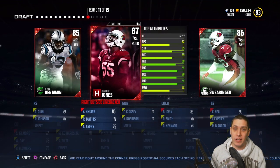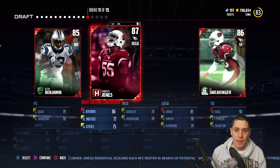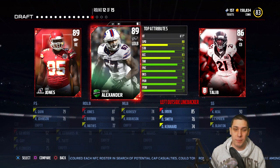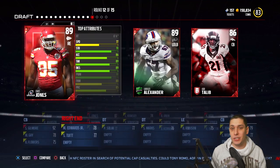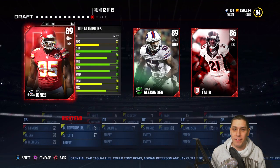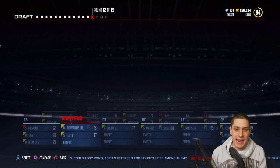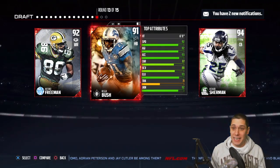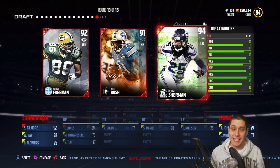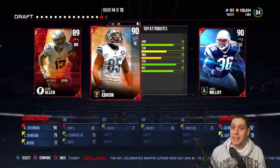Chandler Jones is a right outside linebacker — not bad. We've already taken two wide receivers and a strong safety. Let's put Chandler Jones in there. This is a 4-3 defense, so we can't really take another linebacker. We've got to go with Chris Jones at defensive end — 89 overall, the highest on the board. Then we finally get another beast defensive back: Richard Sherman, 94 overall. One of the best defensive backs in the game, and that's a pretty beastly duo between Gilmore and Sherman.